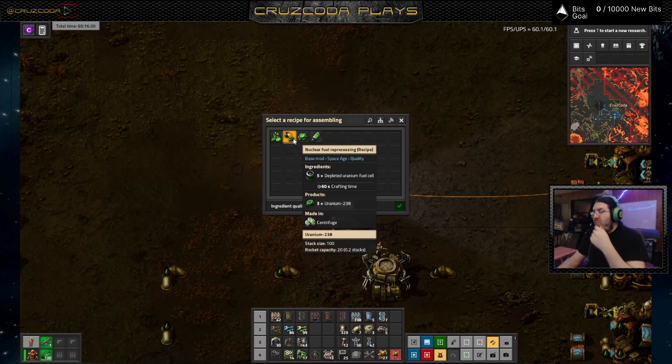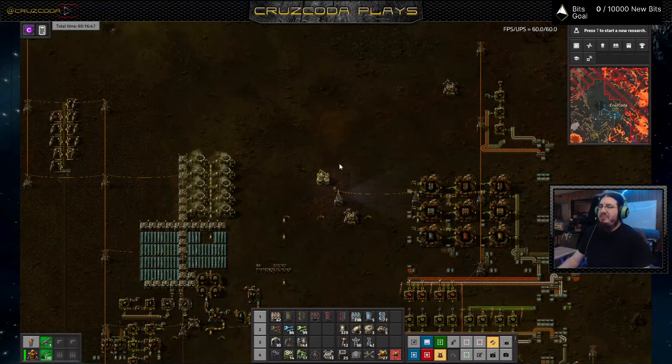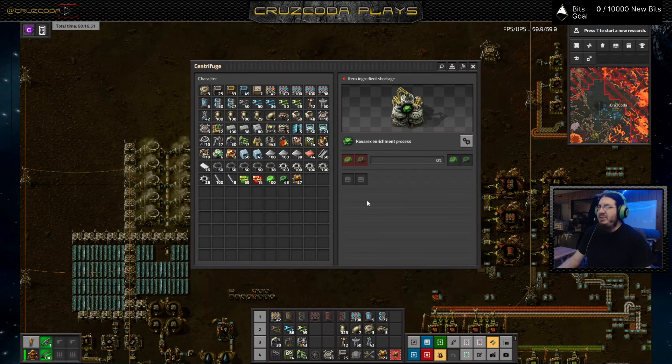Which means I'm going to be using up more 238 than I'm putting in — not getting as much out as I put in. Then if I — yeah, I would be at a deficit. So I need to figure out a way to bring a whole bunch of 235 with — like a ridiculous amount — because technically I could do that and might get some extra out of it.